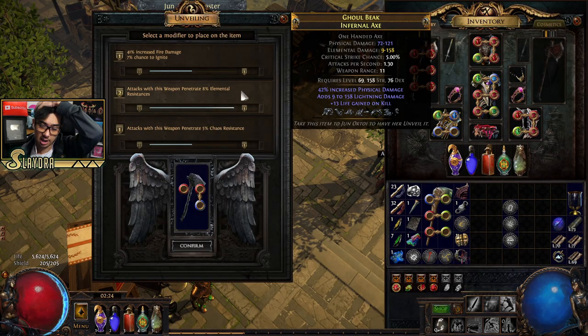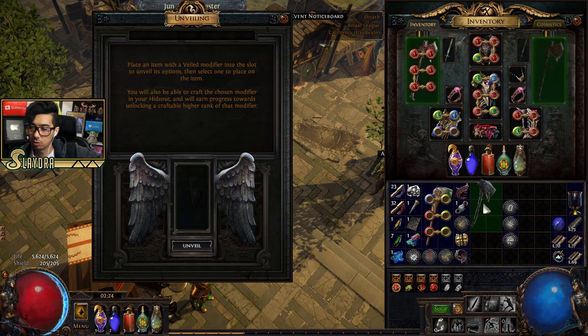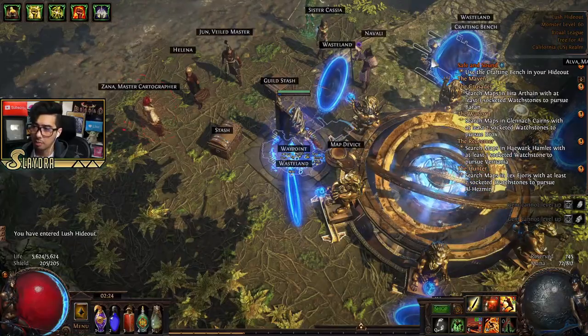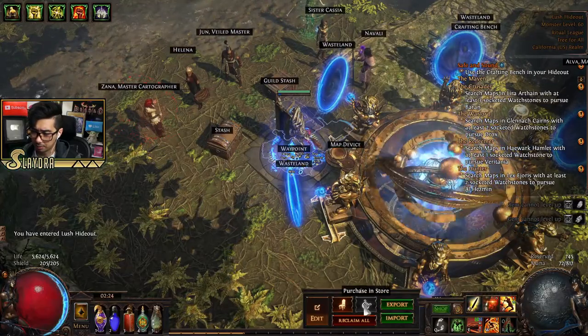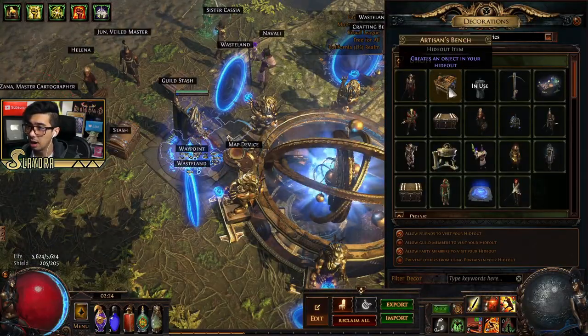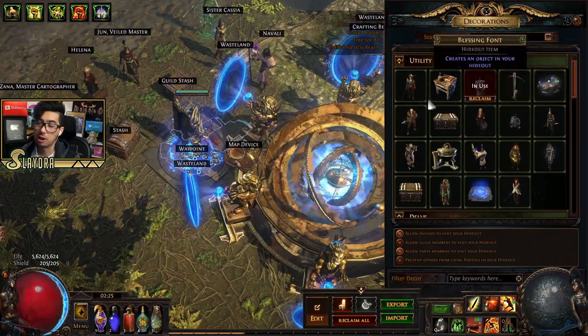When unveiling, there are multiple different rolls — for example, fire damage or whatever you want to learn. Unveiling items will eventually let you learn these as crafting options on your crafting bench. I already have my crafting bench placed — if you haven't placed yours, go to decorations, then utility, and it's called the Artisan's Bench. You'll click on it and place it anywhere in your hideout.